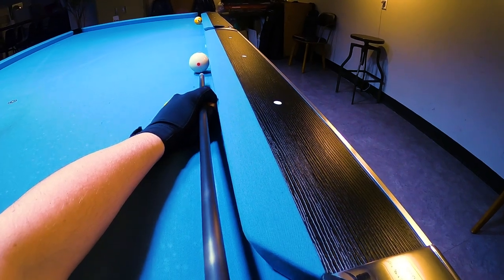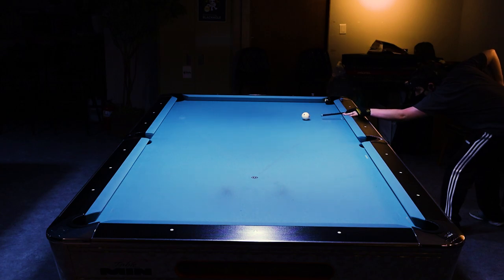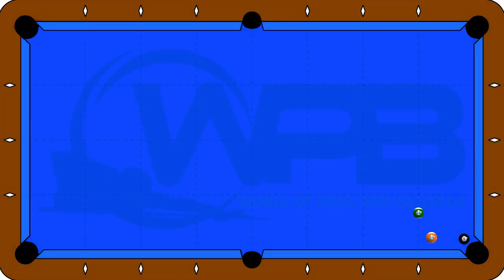This is a bit of a touchy shot, but once you get it down you can pocket it pretty consistently. In this next scenario, we're going to be playing bar rules 8-ball where ball in hand has to be taken from behind the line. You can imagine a scenario where your opponent's balls are blocking any decent regular kick shot that you would normally shoot.